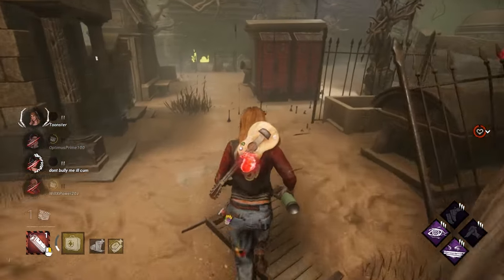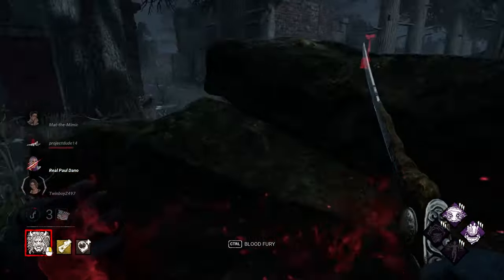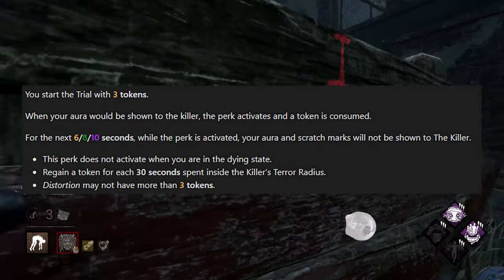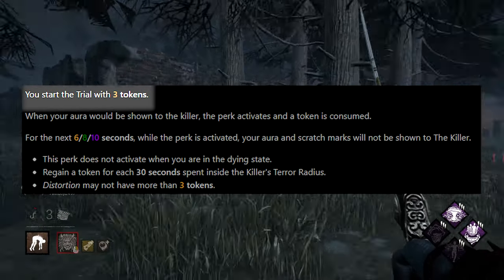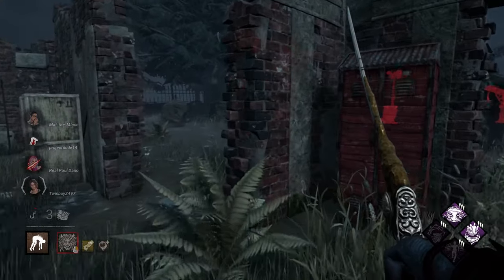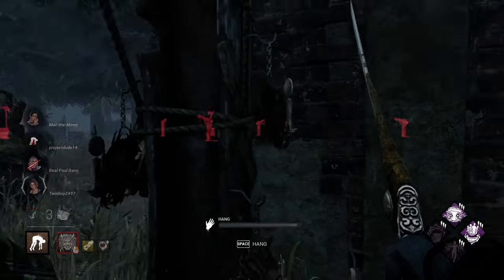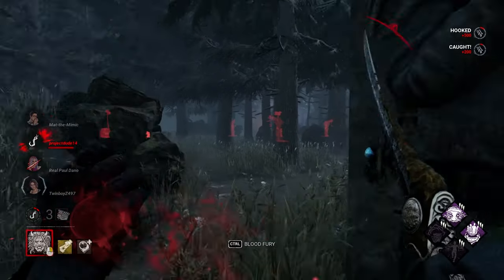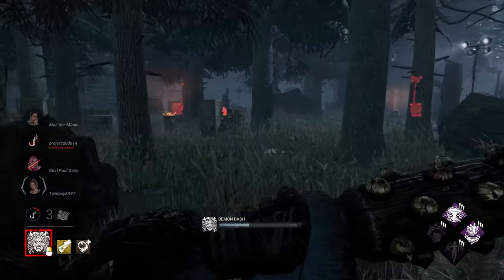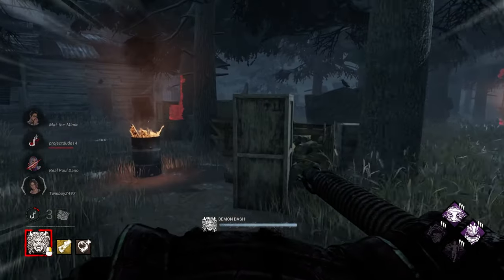Distortion players just won't do this because that's what the perk promotes. Another really dumb thing about this perk is that it requires zero setup. You get three free uses at the start of the trial, and you can fill it up by being in the killer's terror radius. I get what they were trying to do — they wanted you to play a little stealthy but then have to go near the killer again, risking it just to get more tokens.